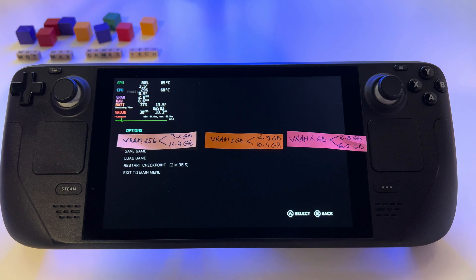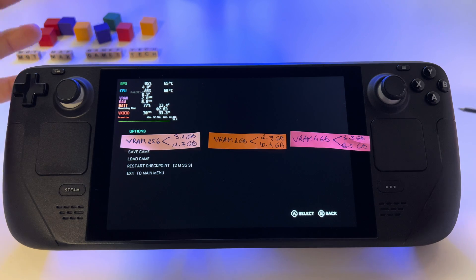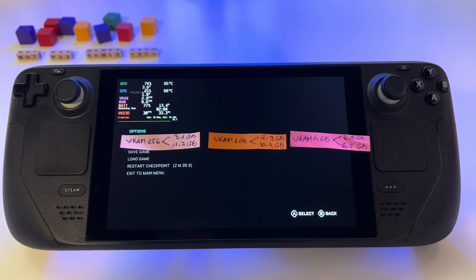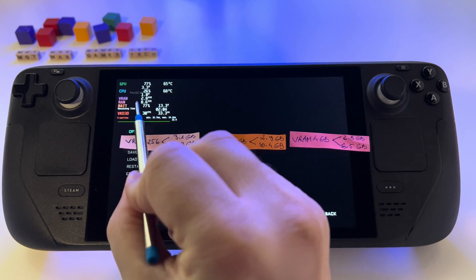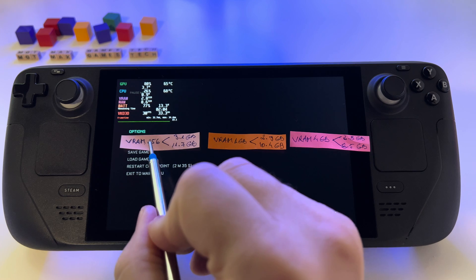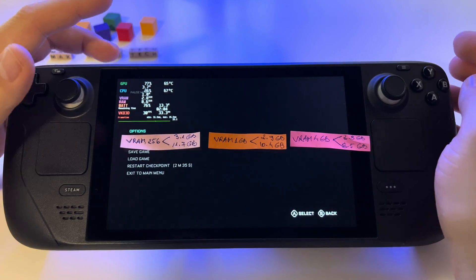Don't increase to 4 gigabytes — it's the biggest mistake. I played Uncharted with 4 gigabytes because I saw a tutorial online, but when I switched to 256MB it was a completely different experience — I had almost 12 gigabytes of RAM at the game's disposal. As you can see, at 4GB you only get 8.6 gigabytes, but at 256MB you get 11.7 with 3.1 gigabytes of VRAM.